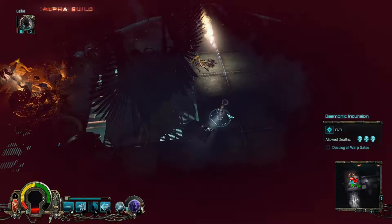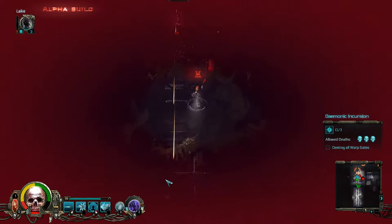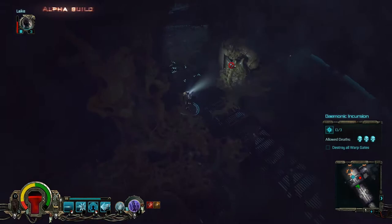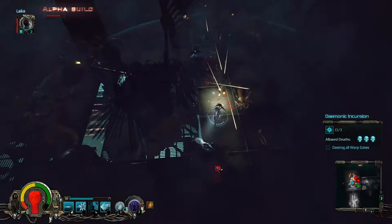Warhammer 40k Inquisitor Martyr is set in the Calgary Sector. The Inquisitors, the secret agents of the Imperium, have been sent to investigate a distress signal from an ancient fortress monastery. Currently, the Early Access build has the first act of the campaign, randomly generated mini-campaigns, and a bit of miscellaneous lore. So far, the writing is decent. The dialogue tends to be on the shorter side, which keeps the game moving at a nice pace. Those looking to delve a little deeper can find and read a variety of logs, notes, and messages left in-game.